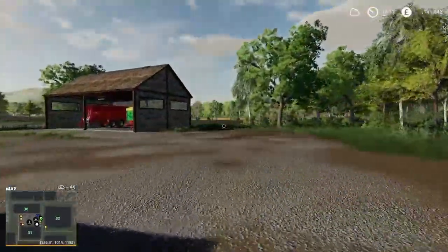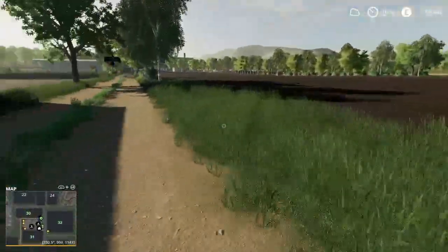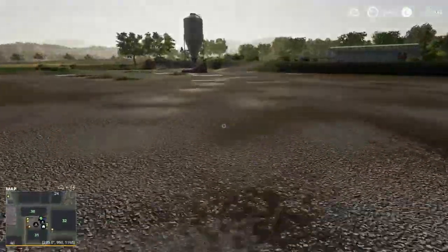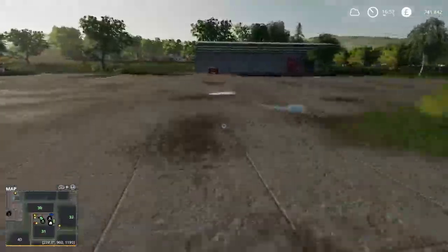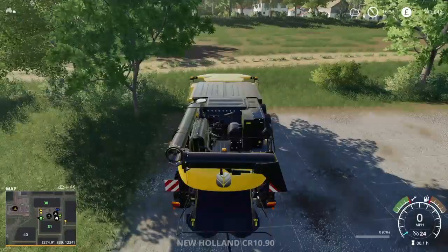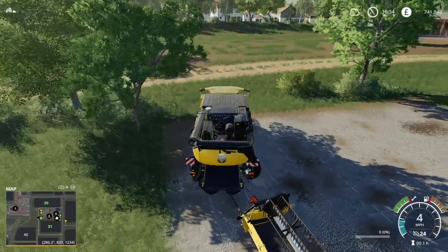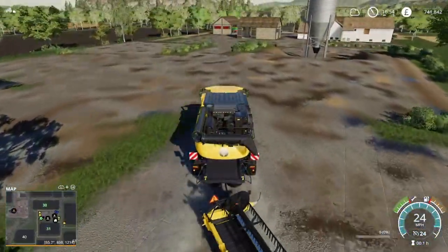I quite like this farmyard - all the fields are around the farm, plenty of sell points, shop's not far away, works well for me. We've got plenty of money in the bank at the moment but the plan is to buy the BGA. We've got cows and we have some grass around near the cows so we're going to be utilising that grass area.